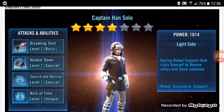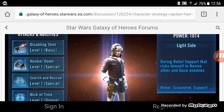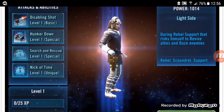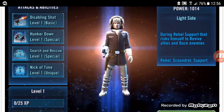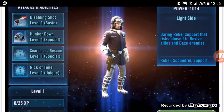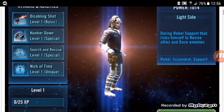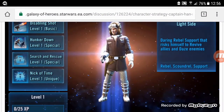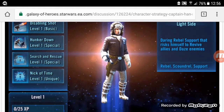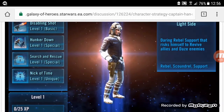Captain Han Solo is a rebel scoundrel support. It really makes me wonder — all the healers have been either attackers or support, well, aside from Shore Trooper which is a tank. I'm surprised this is not a healer, which is kind of crazy, because he heals characters. It is the garment of Hoth while he was on Hoth, which is the kind of gear I was thinking Commander Luke Skywalker would be in, but it's not.